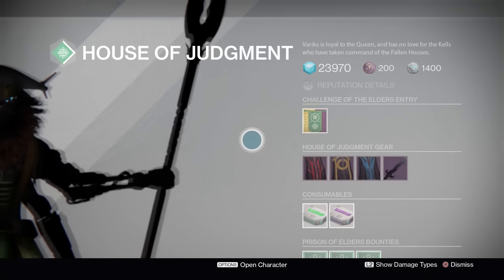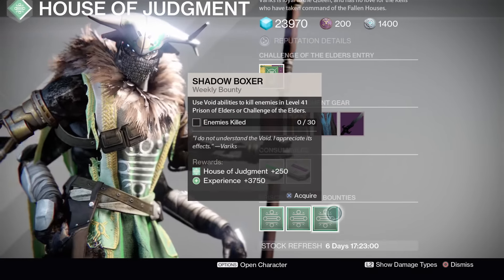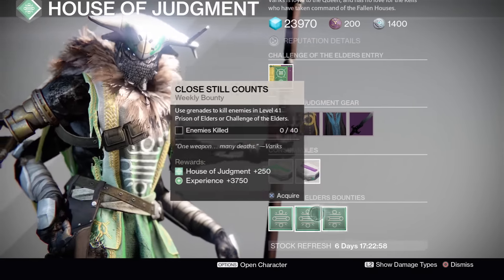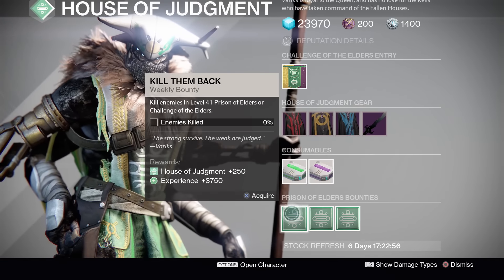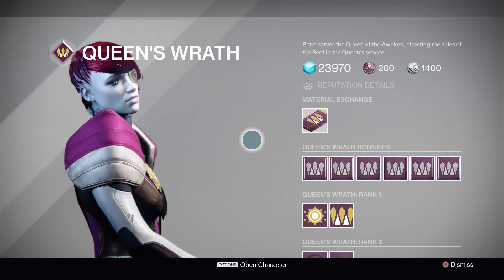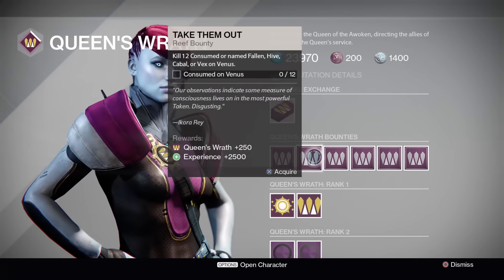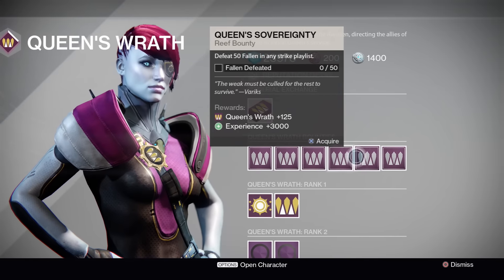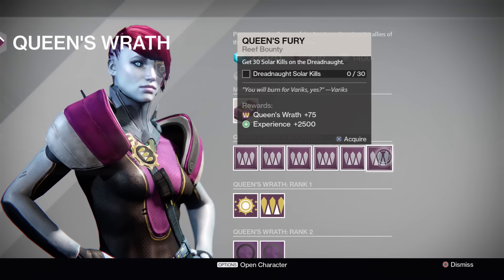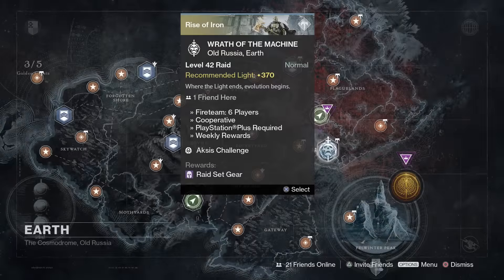If you're doing any Prison of Elders, make sure you talk to Variks first and pick up his bounties — you may as well earn extra House of Judgment rep and experience for activities you're doing anyway. Also, if you're down in the Reef, stop and talk to Petra and pick up her bounties. She has three that are weekly resets and three that are daily, so pick those up if you're looking to rank up your Queen's Wrath reputation.